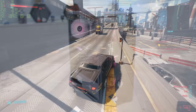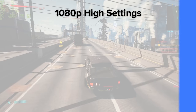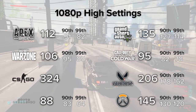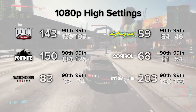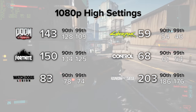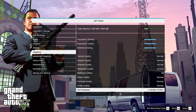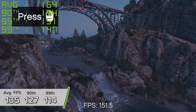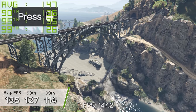Now we've seen how good this system looks when powered up, let's dive into how it performs. On screen are performance numbers gathered from testing in around 15 of the most popular and latest AAA titles. We'll take a deeper look at seven of these games in a second. First up is GTA V — the game's built-in benchmarking mode at 1080p medium settings gave us some really impressive results: 135, 127, and 114 FPS for the average, 90th, and 99th percentiles.